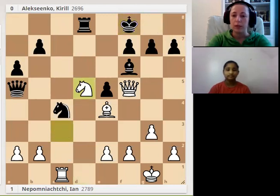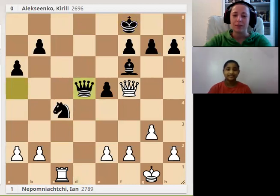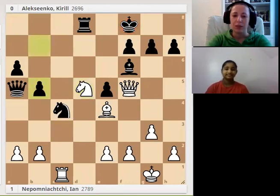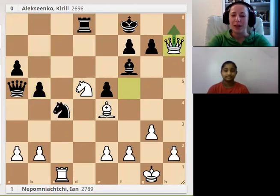White still plays Nd5. Black answered b5. Let's check if you watched carefully — what happens if the rook takes? Bishop takes, queen takes, Qc8 — it's the same combination we discussed just a few minutes ago. So let's go back: Nd5, black decided to protect the knight with the pawn. Finally we waited a long time for this — queen captures the pawn on h7, and white wants to get to h8. Rook takes d5, bishop takes d5.